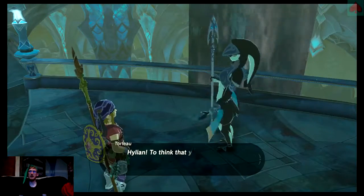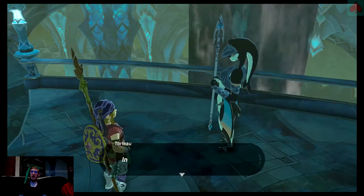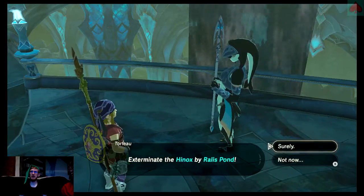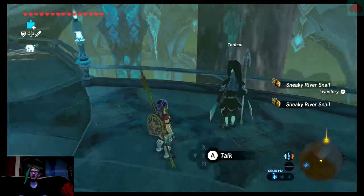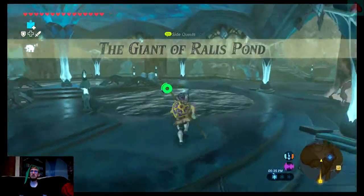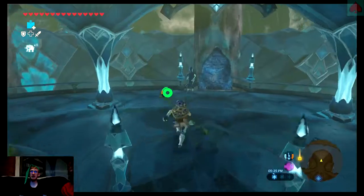There's a guy that wants to talk to me. 'Hylian, I think you were able to appease Ruta. You turned out to be pretty incredible. I wonder if you can do this too — exterminate the Hinox by Ralis Pond.' In that case, give it a try. 'For he who saved the Domain, it should be a piece of fish cake.' I'm not gonna do that right now, but I'll do that eventually. Even more side quests.